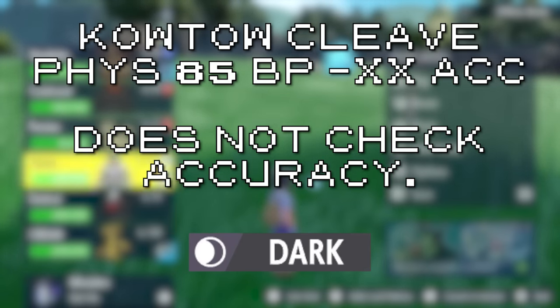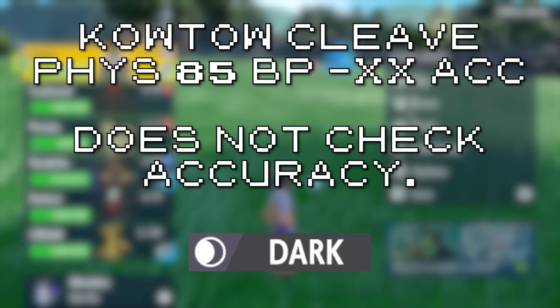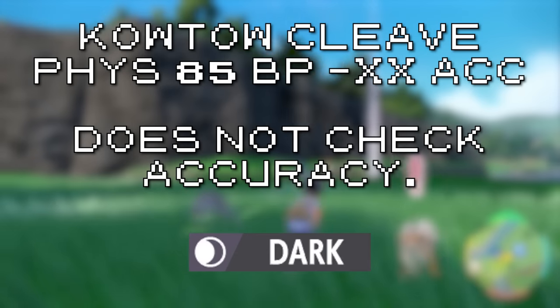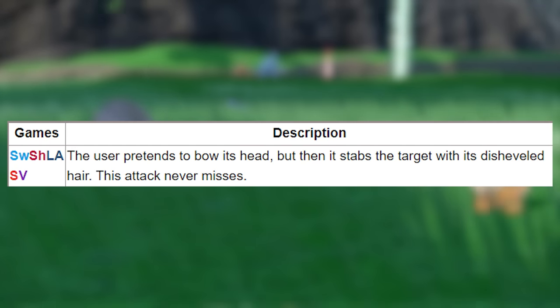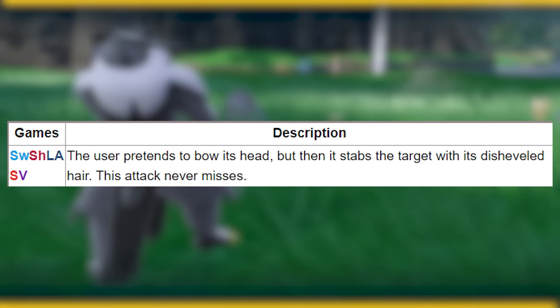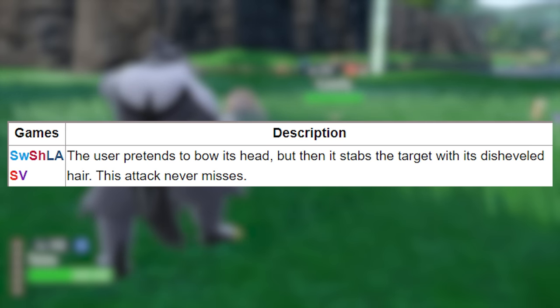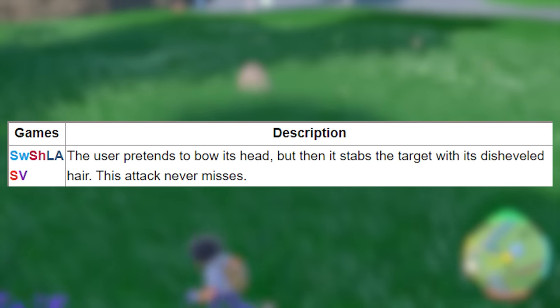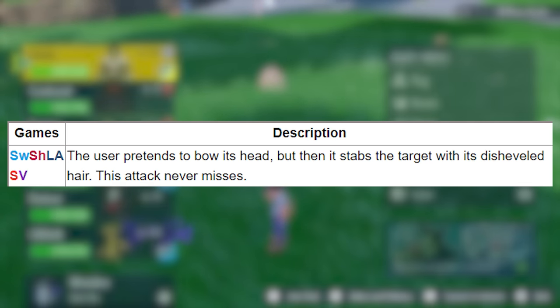They're literally conceptually the same move too. To kowtow is to bow and show honor to someone, but instead of doing that, Kingambit just smacks the target in the face. And False Surrender's description says the user pretends to bow its head and then stabs the target with its hair. It's literally the same move — Kingambit just got it later in the power creep, so it's just stronger.